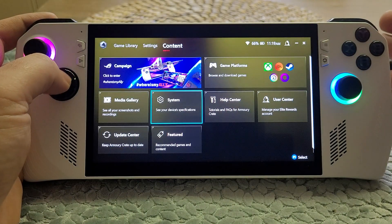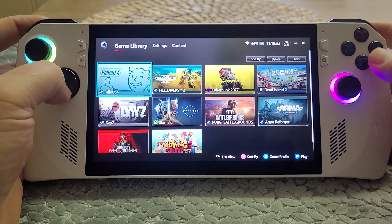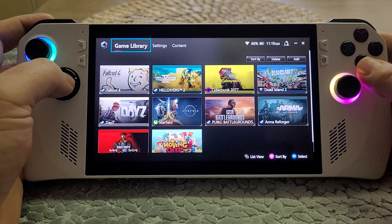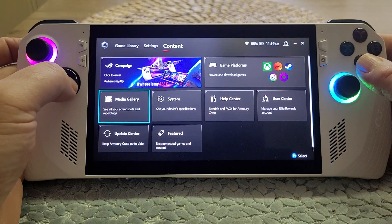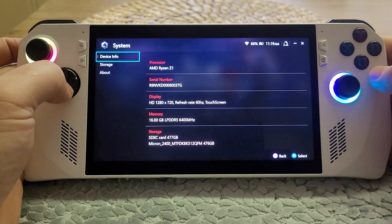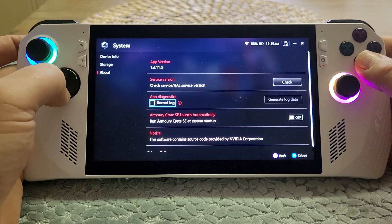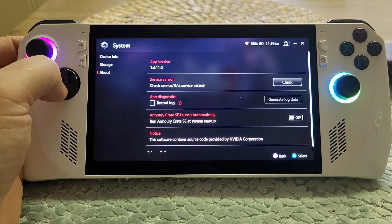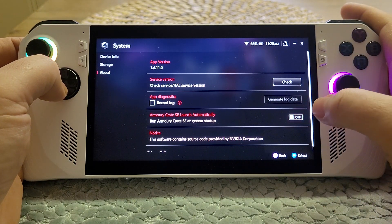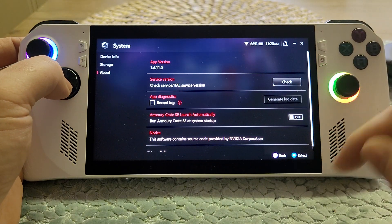Go into the Armory Crate — normally you'll be in the game library section. Go up to the top with your d-pad, go across to Content, come down to System and select that, go down to About, and then you'll see 'Run Armory Crate SE launch automatically'.